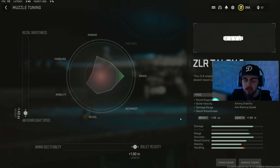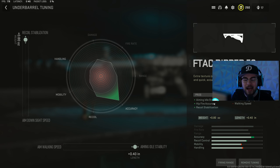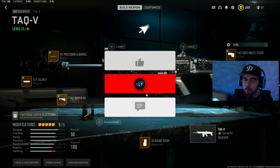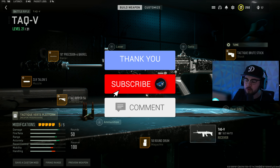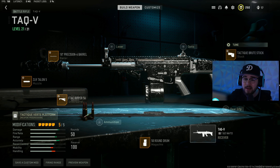For the TAC-V tuning: muzzle fully maxed ADS speed and bolt velocity; barrel fully maxed recoil steadiness and damage range; F-TAC Ripper 56 fully maxed recoil stabilization and aiming auto-stability; last attachment fully maxed ADS speed and aiming auto-stability. That's my full TAC-V build — another super primary that kills incredibly fast. If you haven't used the TAC-V, give this full build a try.